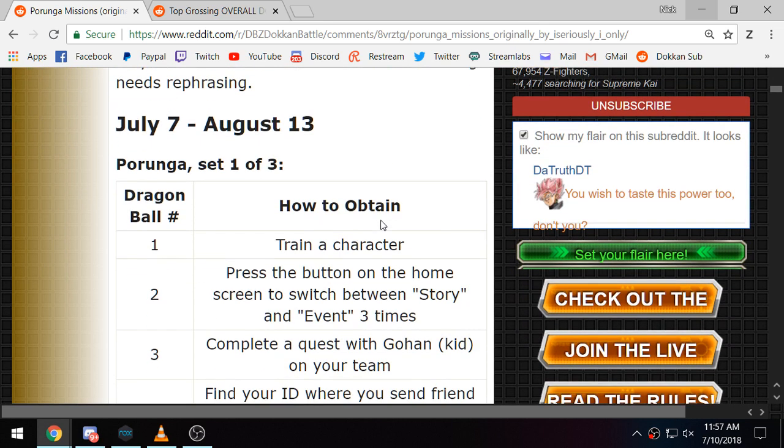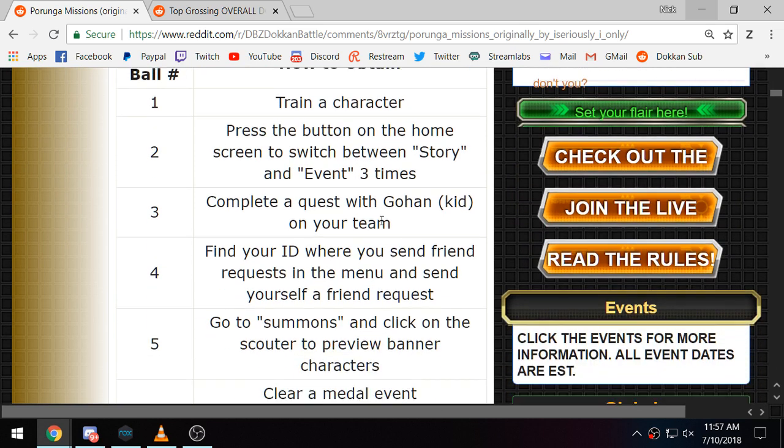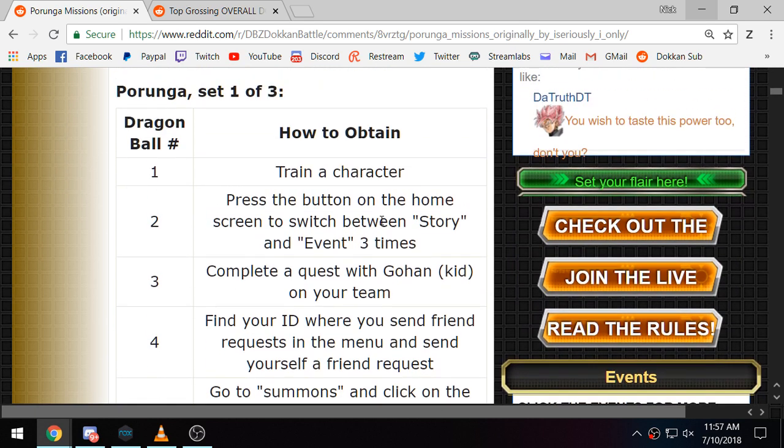So, first Dragon Ball — just training a character, very simple. Second one, just press the button on the home screen to switch between store and event three times. Again, people are probably going to do the first two just anyway.